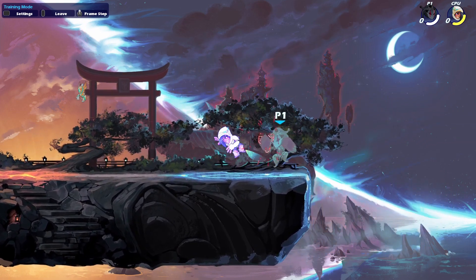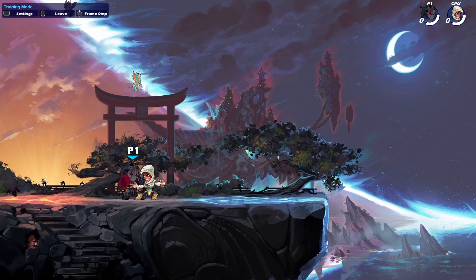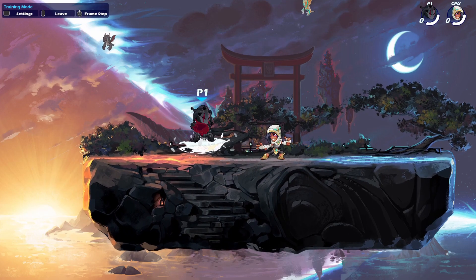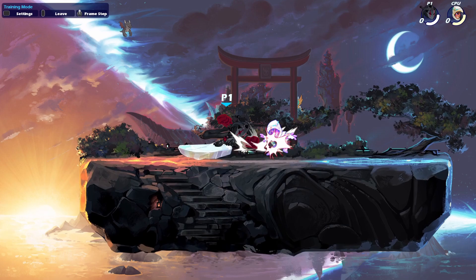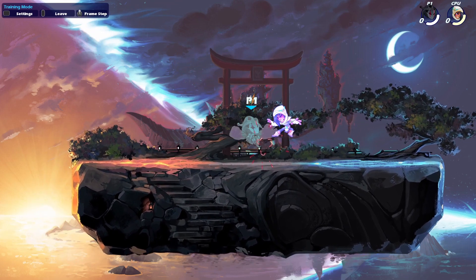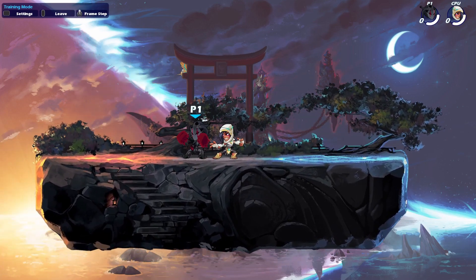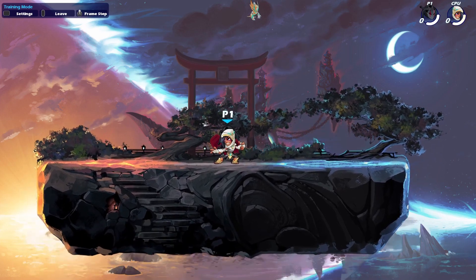D-Light nair into a down air is a true combo, and then you can do some follow-ups — it's just pretty, pretty crazy. If you want to do that combo: do D-Light, chase dodge straight, and then do nair, then spin around and do a down air. Pretty simple — it's basically like the D-Light Recovery but you do nair instead of recovery. Not too bad.